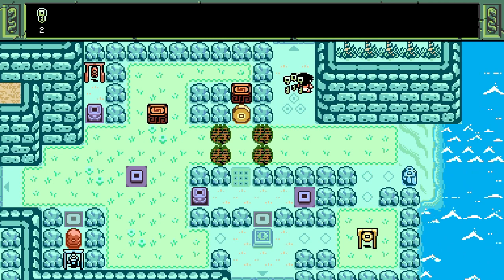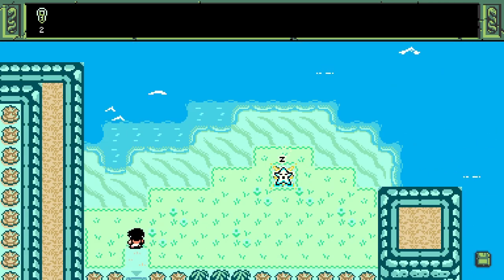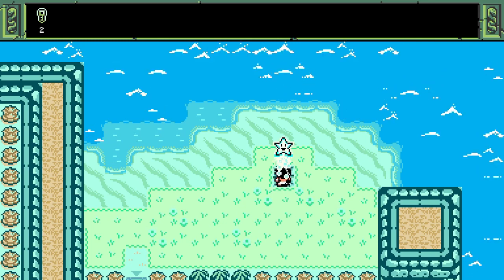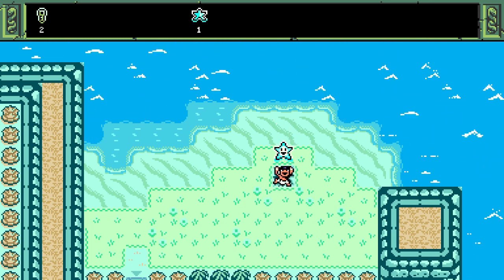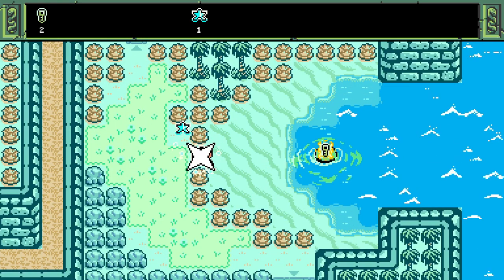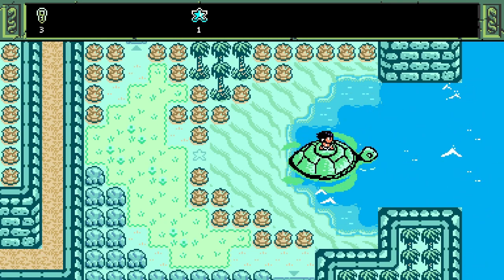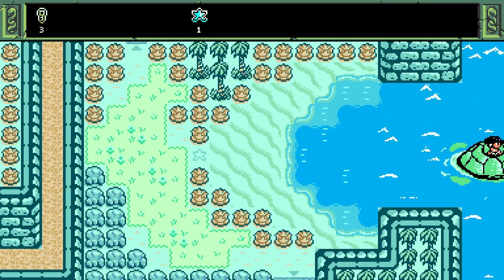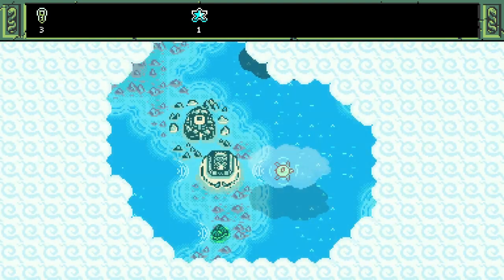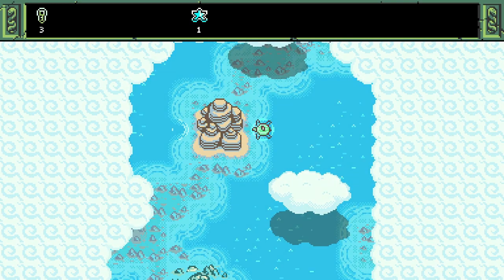The puzzles are fair, but they can be a real challenge. One thing that makes this gameplay style feel better is that Isles of Sea and Sky is designed as a semi-open world experience. None of the puzzles are mandatory. Clearing puzzles unlock resources used to advance deeper into the story, but if a screen is proving too difficult, the player can always skip it and find those needed resources elsewhere. It's a small change, but one that makes this game a lot less frustrating than some of its predecessors were.